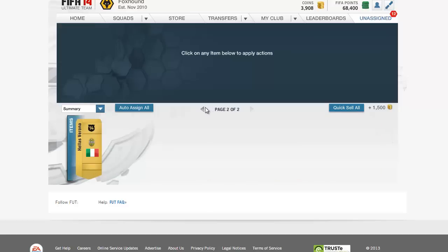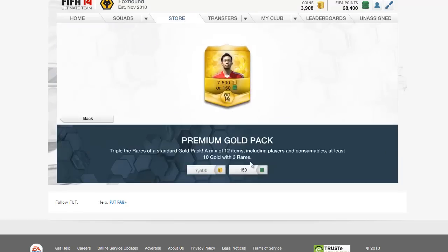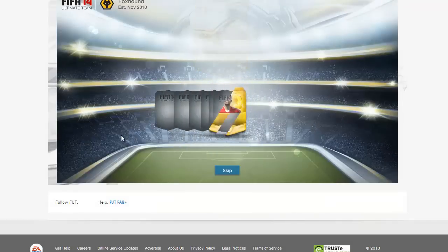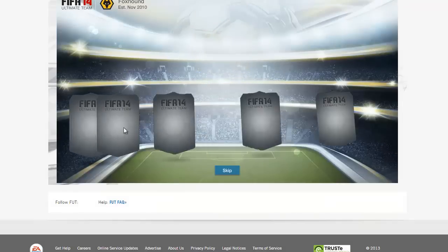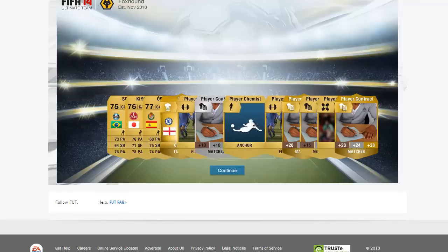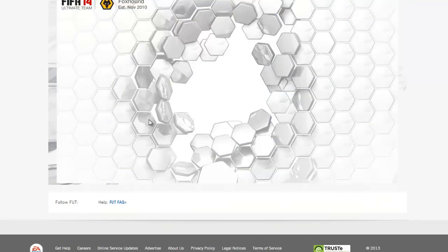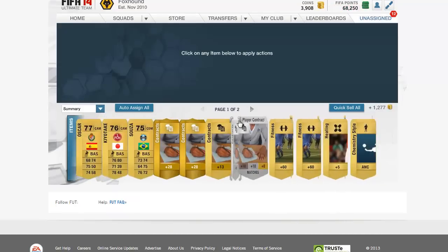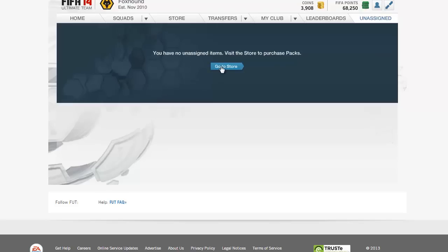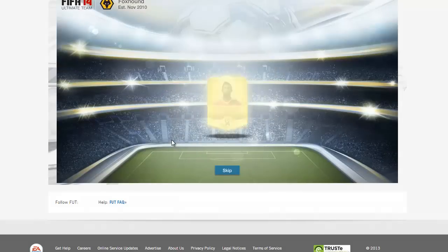We have unlimited consumable piles so I can keep auto-assigning every single consumable — it's going to be amazing this year. Next pack: we get Oscar non-rare, the third Chelsea kit, and an Anchor chemistry style. Not too good after that first pack. Other than Ranocchio, not much of value so far.